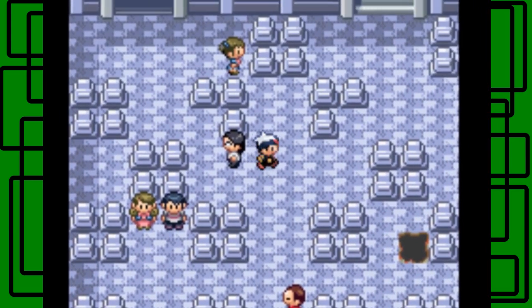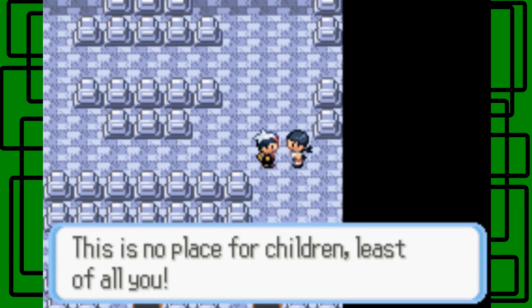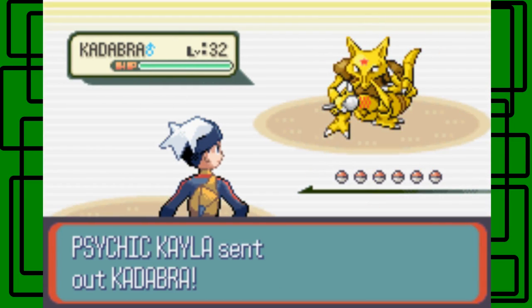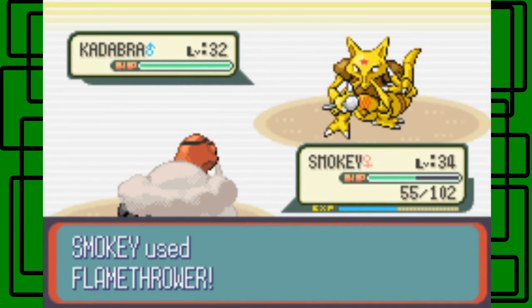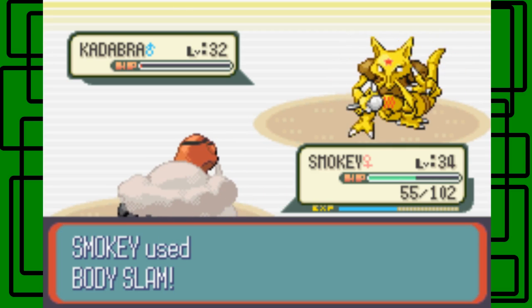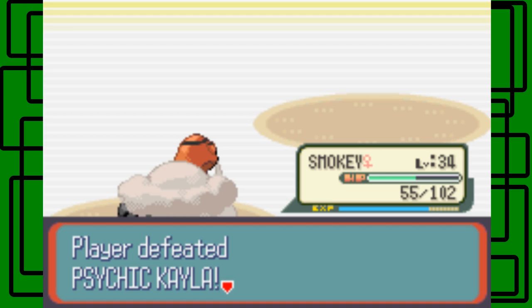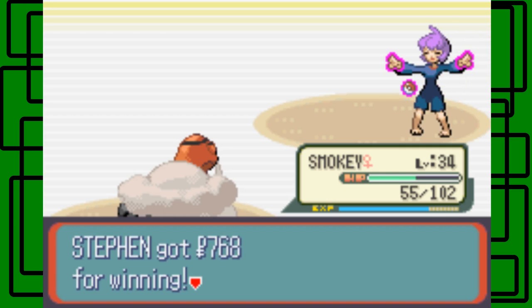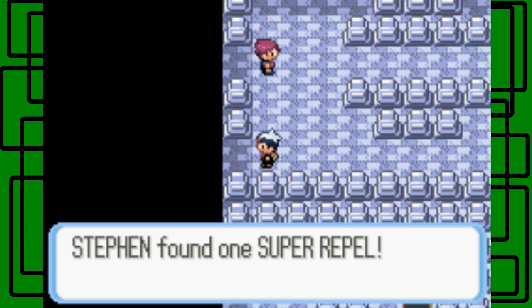We knock out the Kadabra and defeat Psychic Kayla, earning 760 PokéDollars. There's an item here — it's a Super Repel, always good to have. Here's another Psychic trainer. Smokey's still up front. The Psychic says 'The rich atmosphere of the mountain has elevated my Psychic power.' Let's battle! This is Psychic William — the male version. He has a Ralts level 31 male. Let's use Flamethrower and we one-shot it. He also has a Kirlia — Flamethrower takes it out in one hit too! Smokey is now level 35. We defeated Psychic William and earned 744 PokéDollars.